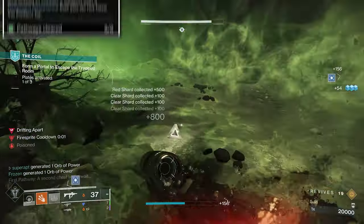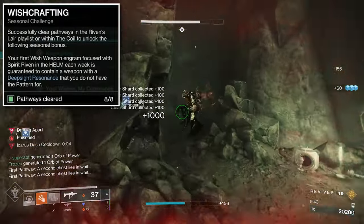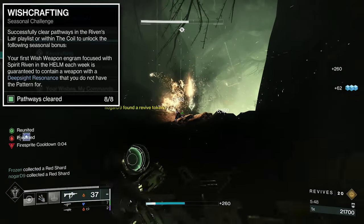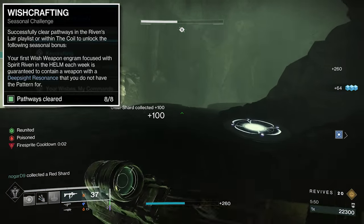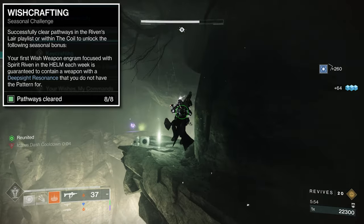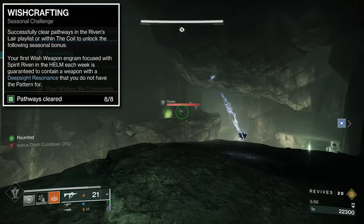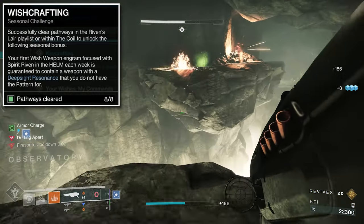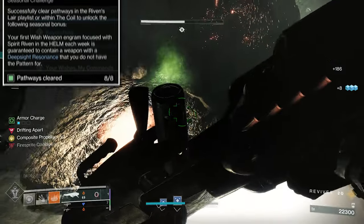The second challenge is Wishcrafting. You need to successfully clear pathways in the Riven's Lair playlist or within the Coil to unlock the Seasonal Bonus. That bonus means your first Wish weapon engram focused with Spirit of the Riven in the Helm each week is guaranteed to contain a weapon with Deep Sight Resonance that you do not have the pattern for. This challenge gives you a guaranteed red border each week.